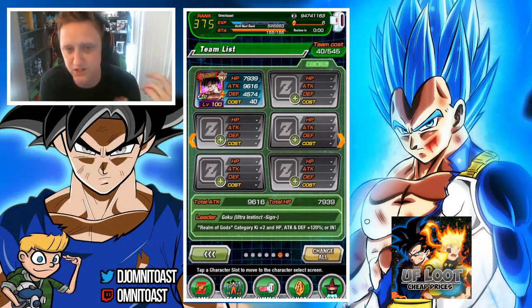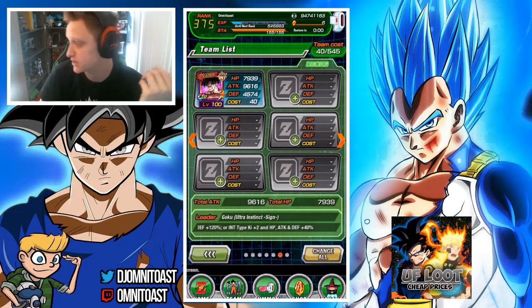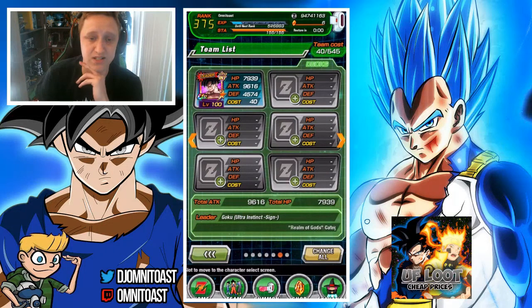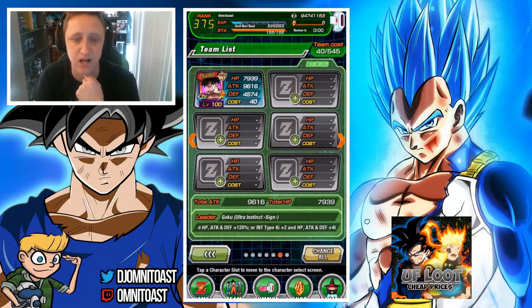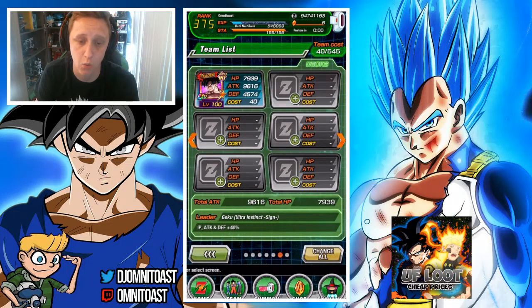His leader skill for Realm of Gods category gives Ki +3, HP, Attack, and Defense +150%, and for OR type gives Ki +3, HP, Attack, and Defense +50%. His super attack is Imperfect Instinct, which raises attack and causes immense damage. His passive skill, Instinct Sensation, gives Attack and Defense +100% at the start of turn, and once your HP is 50% or below he can awaken.